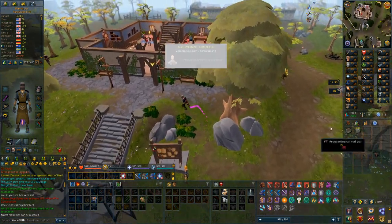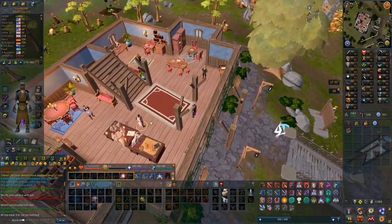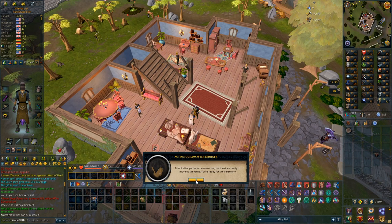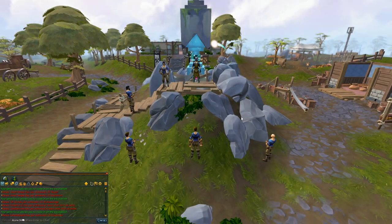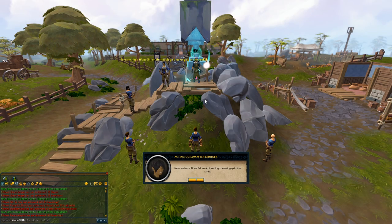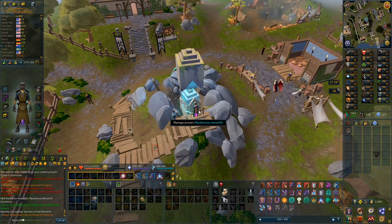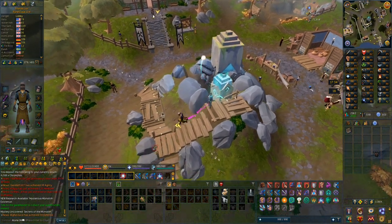4,000 chrono notes — let's add that. If I check qualifications now, there we go, I should be able to get assistant rank. It's going to be a cutscene. Pretty quick cutscene, but these are the things you get access to: research, access to assistant rewards in the archaeology guild shop, and the unlocked archaeology assistant title.